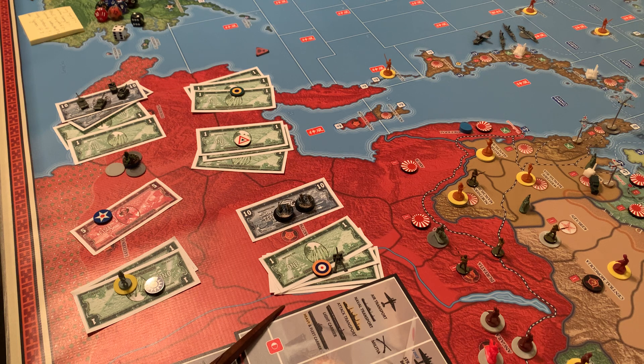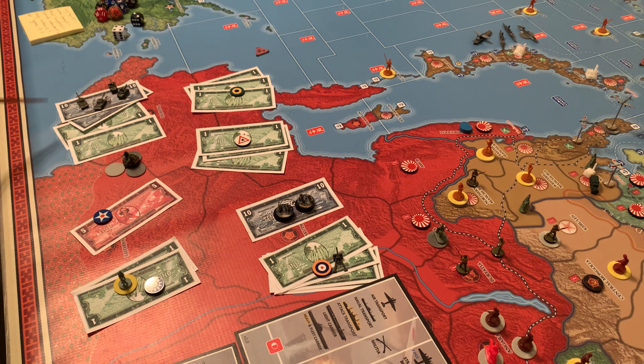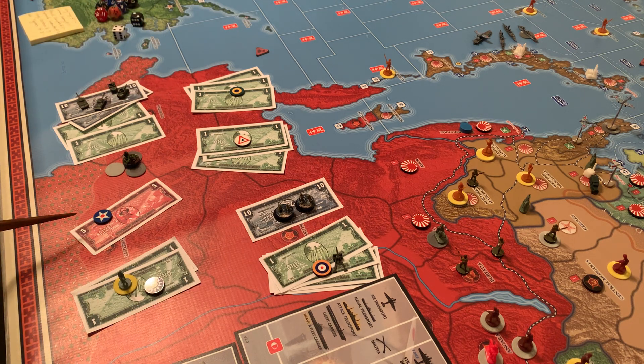We're Lend-Leasing artillery to the British for $4, bringing us to $20. We are going to spend $22 buying two self-propelled artillery and two medium armor — $6 for each of the medium armor and $5 for each of the self-propelled, so $22 total. That puts us at $42, and then we're spending the additional $5 to move our aircraft carrier from Stage 3 to Stage 2 on the production chart. That is what we will be doing for our purchases this turn. Now we'll go ahead and do our tech rolls.